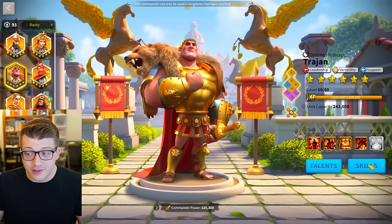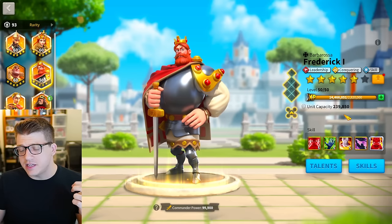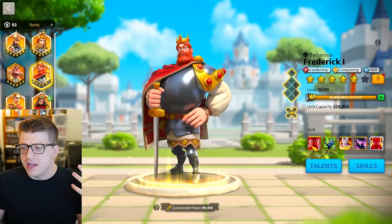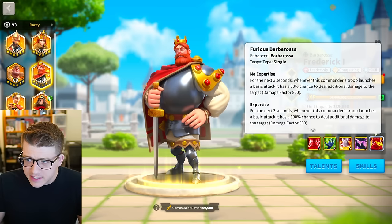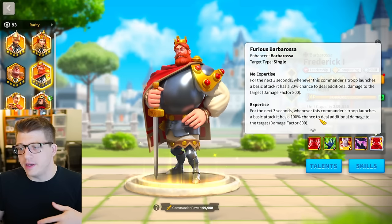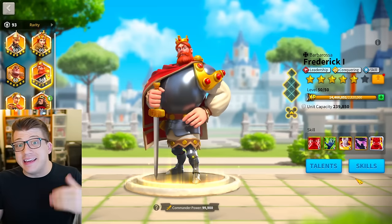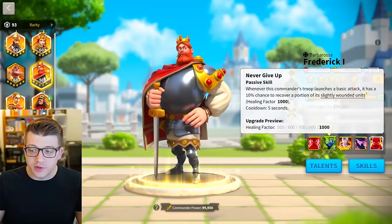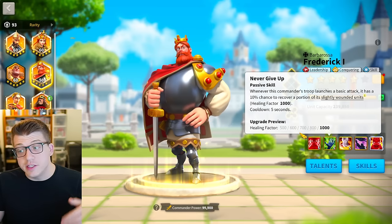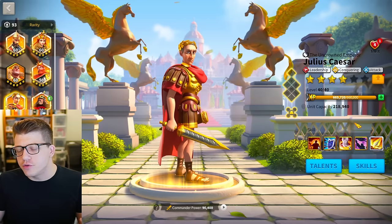Frederick — I don't think you should use him in PvP unless you're a whale with expertise. Without expertise, his active skill has an 80% chance to deal damage, meaning you might not even deal damage, which is crazy. You need the guaranteed chance to even consider him as a PvP commander. For PvE like barb chaining, 5511 is really nice — you don't even need to max the second skill, maybe 5311. The healing factor here is really nice when fighting barbs, so the second skill matters way more than the third or fourth.